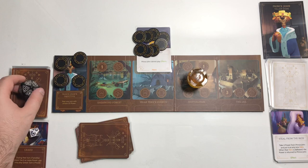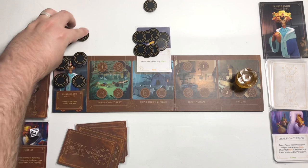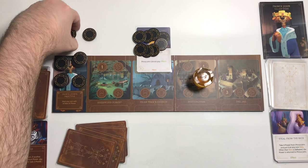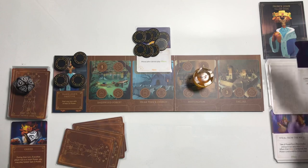Move down to round 10, still have four cards. Move back to the jail, get three more power. See if we get fated — a seven, we do not. Move down to round 9 — go here, gain one power. That brings us back up to 20.